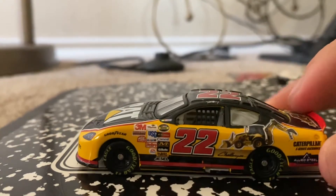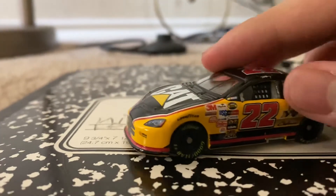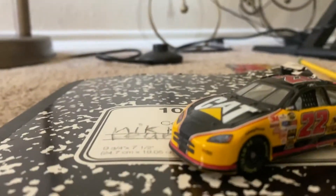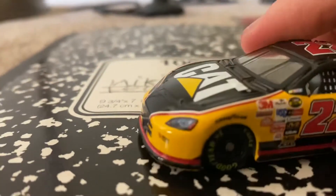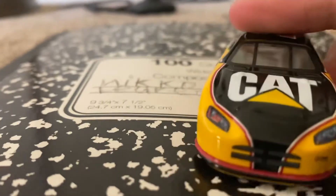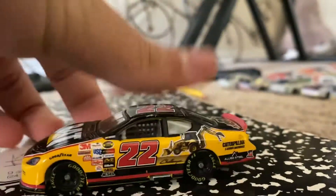Pretty cool car. Like the lower tires — like the metal. Big tire, plastic. Designed the inside of the car. Here it is. Little Caterpillar tractor.